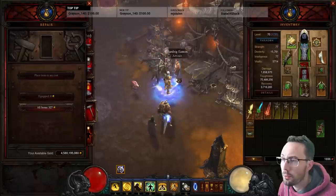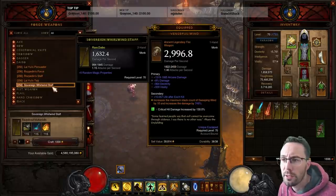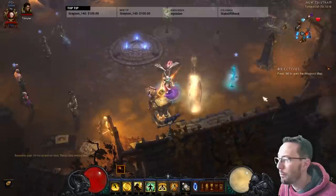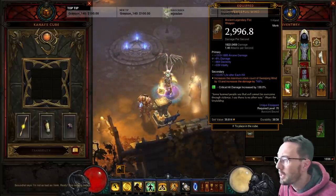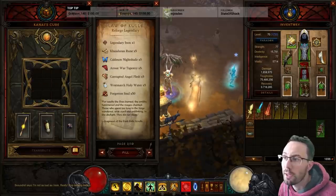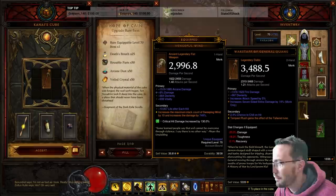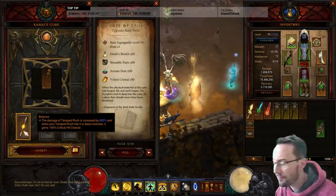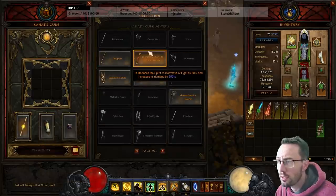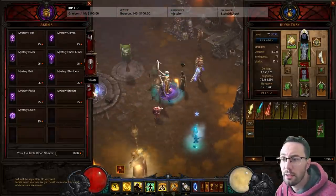Then I would upgrade rares. For Sunwuko I normally suggest fist weapons because there are two you want. But since we're doing Patterns of Justice, there's only one fist weapon that really benefits us - that's the Won Khim Lau. So we're not too bothered about getting Vengeful Wind. There are quite a few with multipliers on them. You can get a free rune on Tempest Rush, but Balance would be the jackpot - Tempest Rush damage. You can also get things that buff attack speed like Flying Dragon, or Incense Torch of the Grand Temple which buffs Wave of Light.